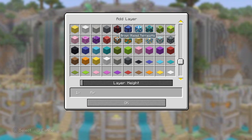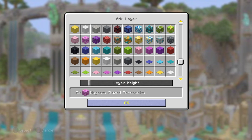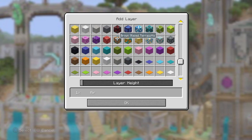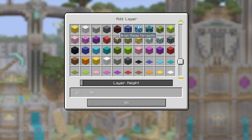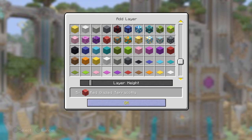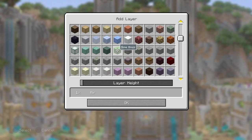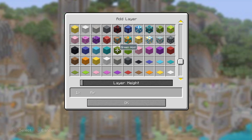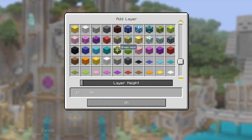All right, here we go. Number two — magenta glazed terracotta. On Mondays we will be doing Minecraft videos like this one, and hopefully I can get it every Monday. On Fridays I'll do Fortnite, so you should check that out too. On Friday it's going to be a different season, so you should check it out for Fortnite as well, because season seven ends literally this Wednesday.